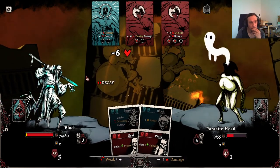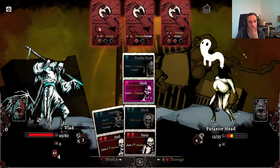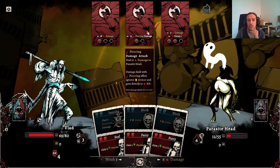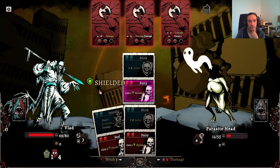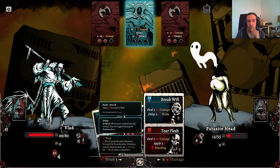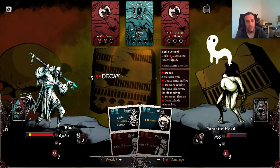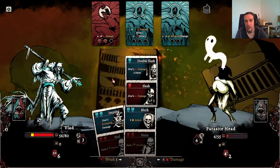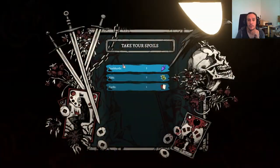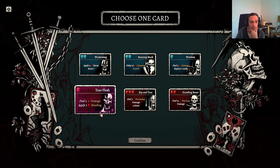I gotta play that card one more time and see what it does — I must have misread it somehow. Piercing damage breaks armor, so I can't go for a block there — shields are unimpressed by that. Tear Flesh — that sounds like a fun thing to do. More decay, decay everywhere. Deal six devouring damage and win — confusion is real, but Tear Flesh seems to be pretty decent.